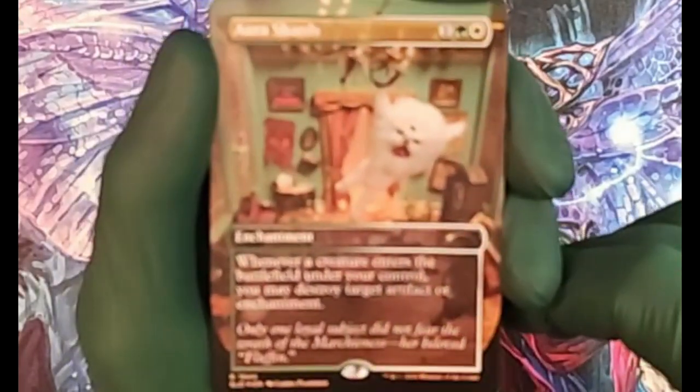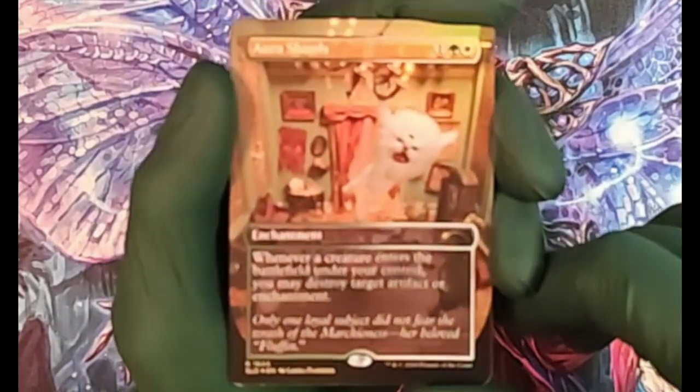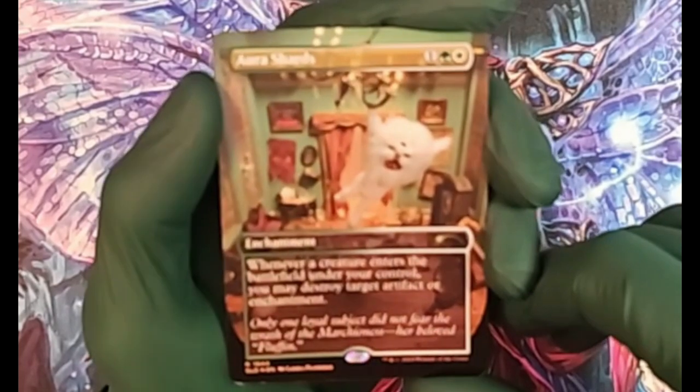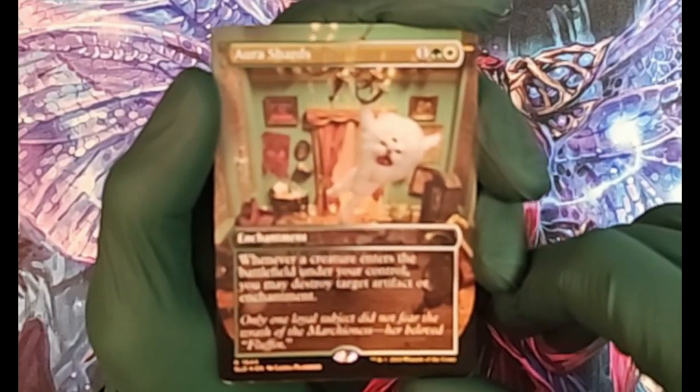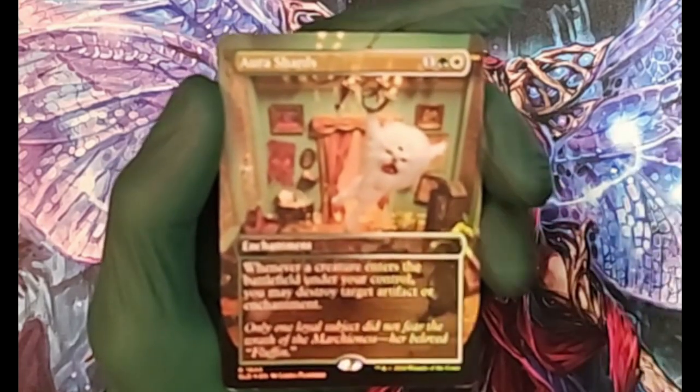Second, we have Aura Shards — an enchantment. Whenever a creature enters the battlefield under your control, you may destroy target artifact or enchantment. It costs one mana plus a Forest and a Plains.